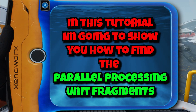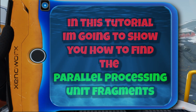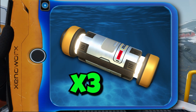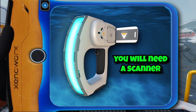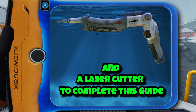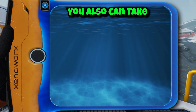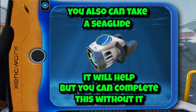In this tutorial I'm going to show you how to find the parallel processing unit fragments. You have to scan three fragments to get the blueprint. You will need a scanner and a laser cutter to complete this guide. You can also take a sea glide — it will help, but you can complete this without it.